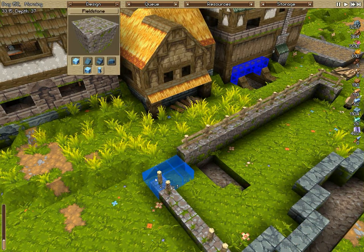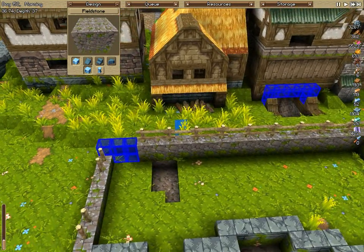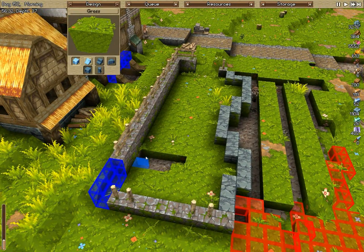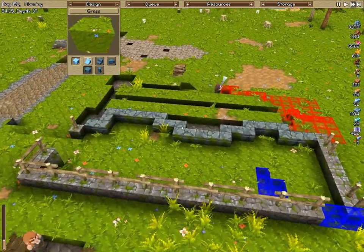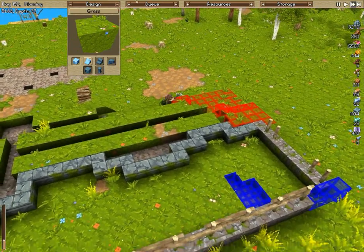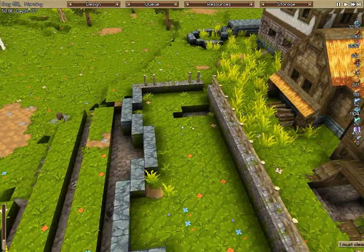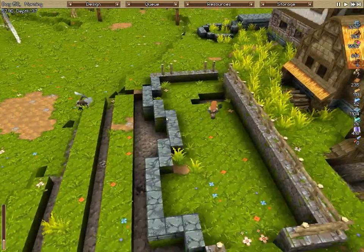So this graveyard — generally what's going to happen is we're gonna have some graves of course, and then I'm gonna work in some type of crypt structure. That'll go down into the crypt that will be underneath the church, which I think will be pretty cool.